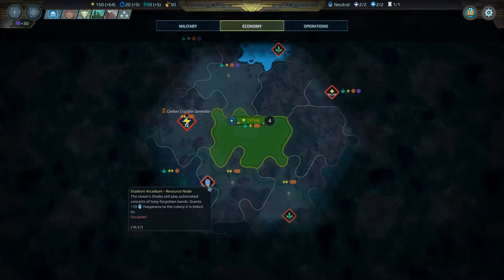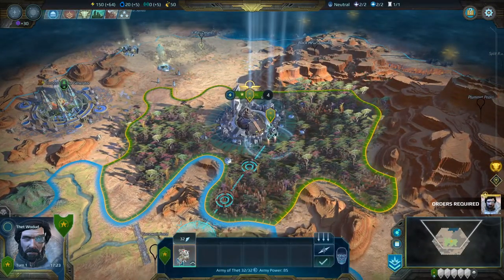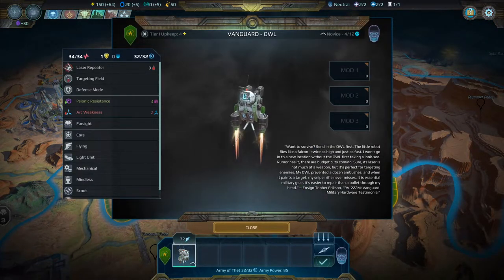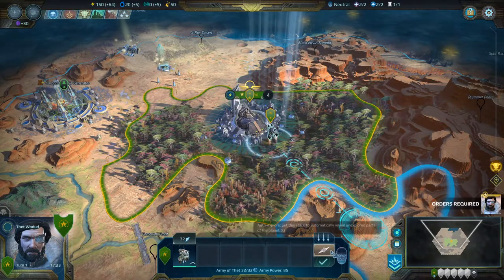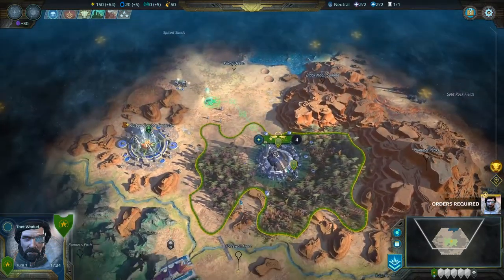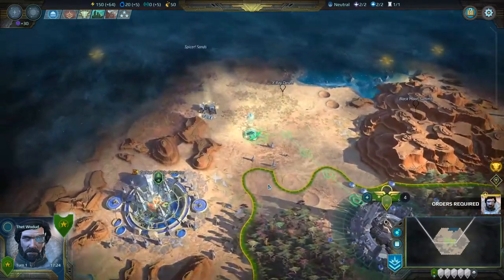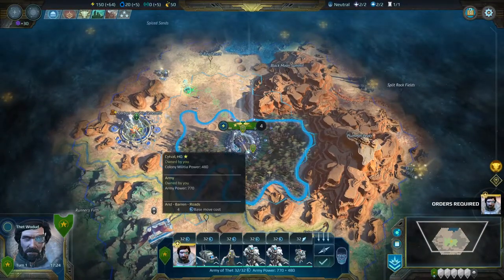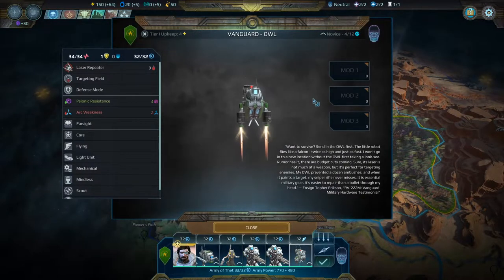This is a happiness icon — so if we capture that, people will be happier. This is an Owl — a basic scout unit. He looks pretty great; he's got a little laser on his shoulder. We're going to send him to scout. Thankfully this game provides you with an automatic explore button, so I can just click that and he will do whatever he wants — with a preference to go grab this holopad on the ground, which probably has information on it.